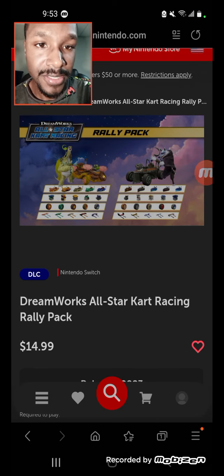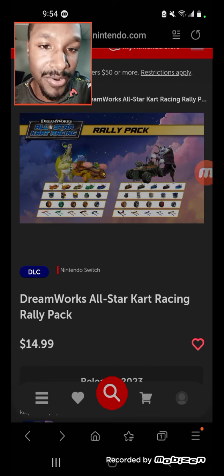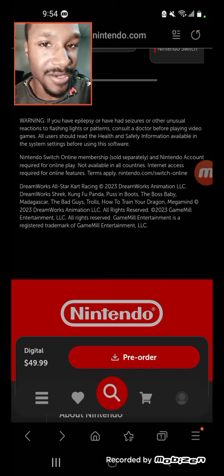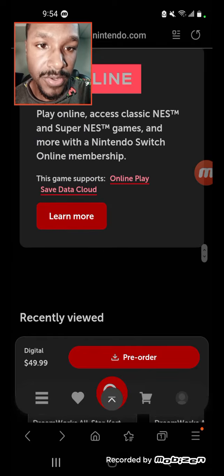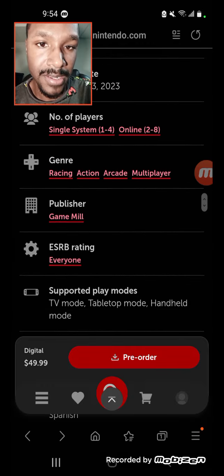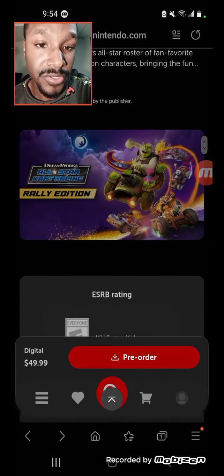You can't purchase the Rally Pack separately right away — it says 'releases 2023.' So if you're getting the standard edition, you can't get it right away. You might as well just buy the Rally Edition, which is already going to contain the bonus characters — the two exclusives for the DLC. There are not going to be any other additional characters getting into this game.